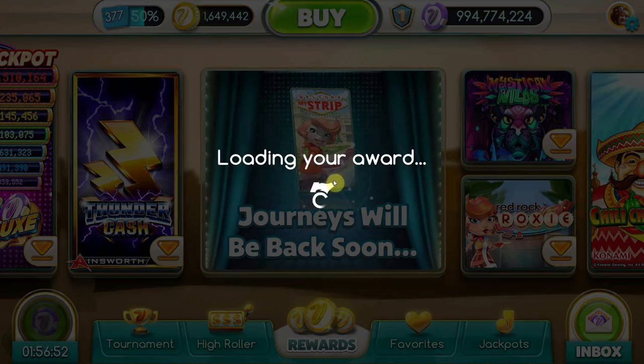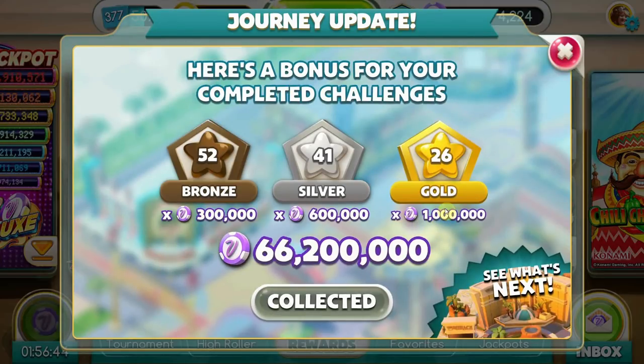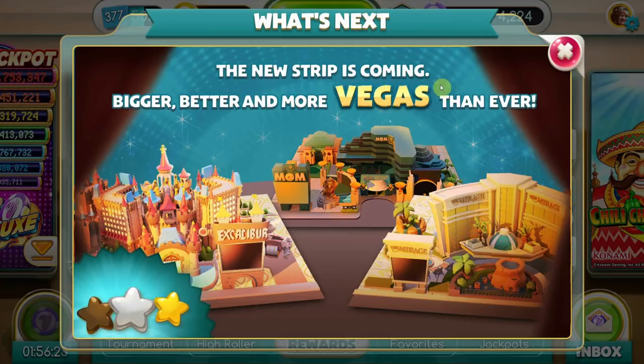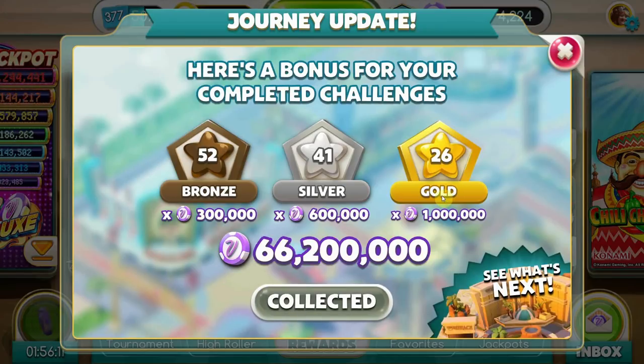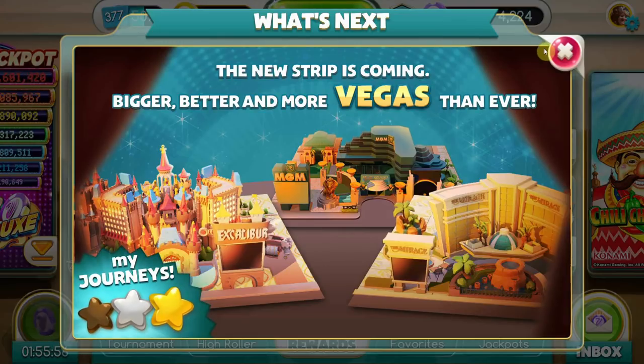Journeys are gone now. They're working on something new called My Strip. If you're a current player, it'll tell you your progress and give you a bounty of chips based on how many challenges you've completed - bronze is worth 300,000 per bronze, silver is 600,000 per silver, and gold is a million chips. I already picked up my 66 million. They're working on a new strip feature that I'm guessing is better than My Journeys. I'm hoping it'll add loyalty points too, since on the iOS version the My Strip challenge did offer loyalty points but on Android I've never been able to get it to work.